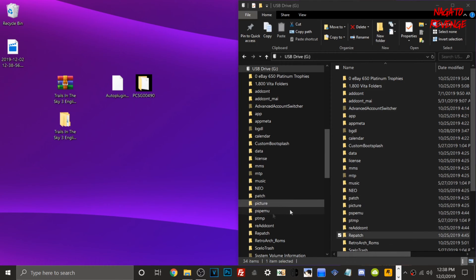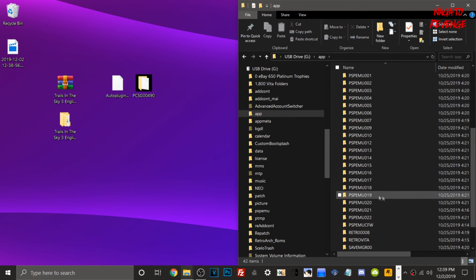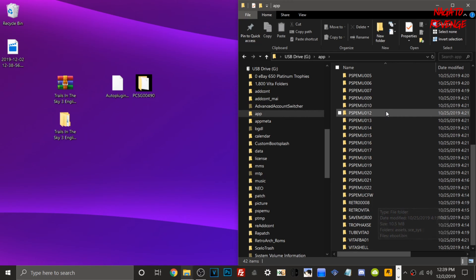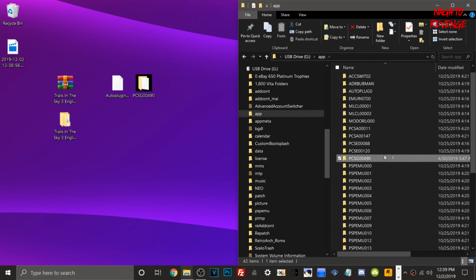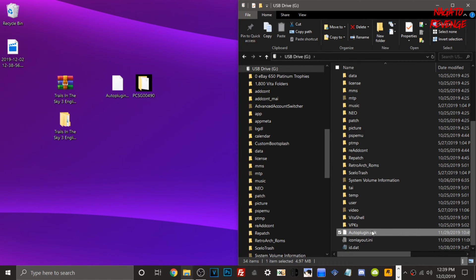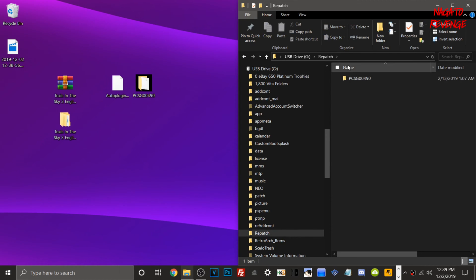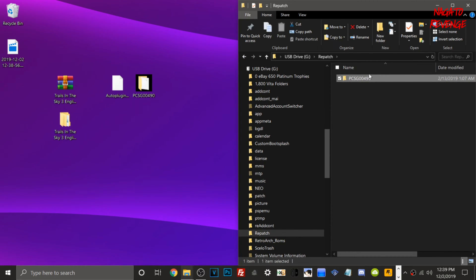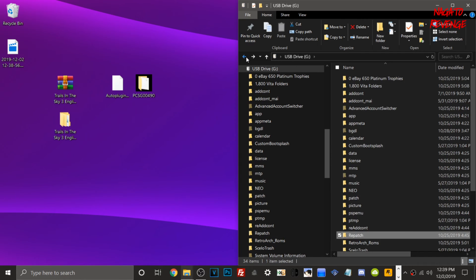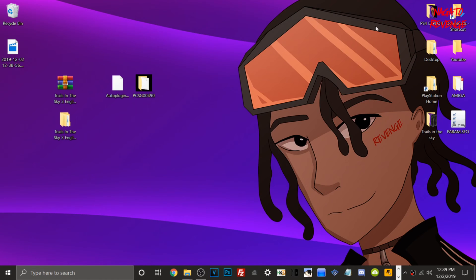After some time has passed, if I go into my app folder, you can see I have the PCSG00490 game — Trails in the Sky — in the app folder. Scroll down and you can see AutoPlugin.vpk is here. Going into the patch folder, you can see it has transferred over successfully. And last but not least, the repatch folder also has the Trails in the Sky English patch within it. So now we can minimize this, go back to the PlayStation Vita, and get AutoPlugin installed.